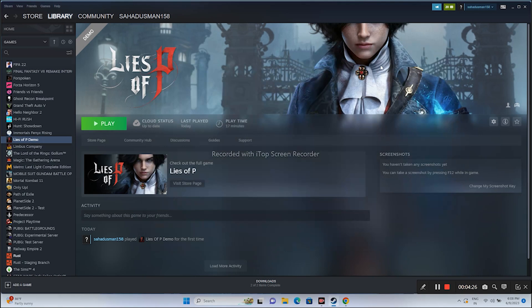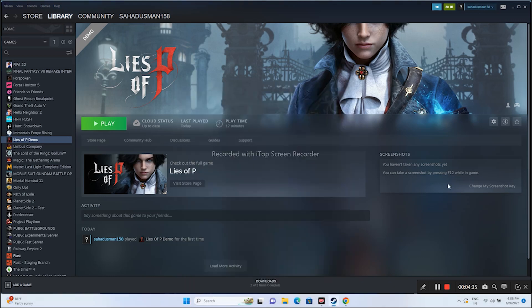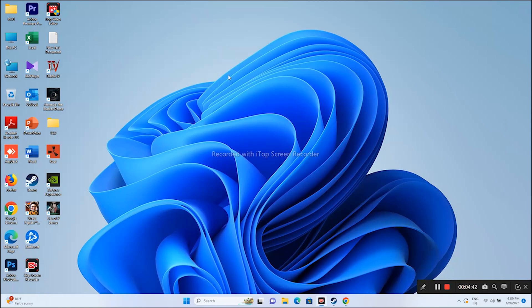The next step is to change the Windows language to English. Some users might be using a native language like Japanese or Chinese, and that might be causing the issue. So you need to change the language. Go over here in the search, go to Settings.